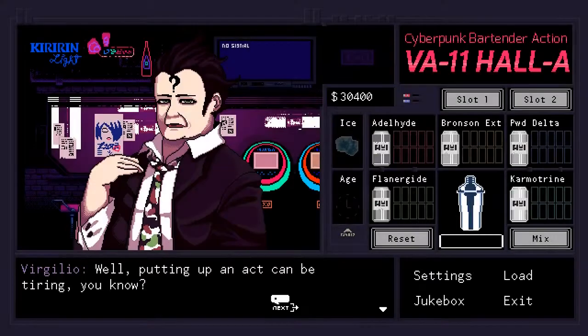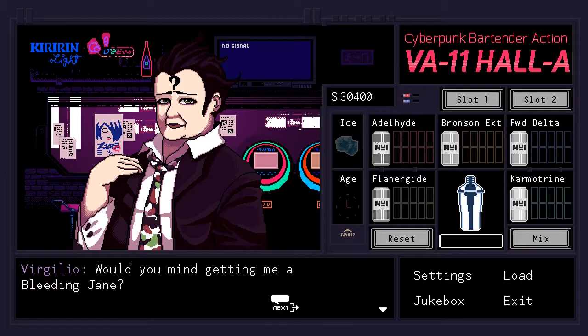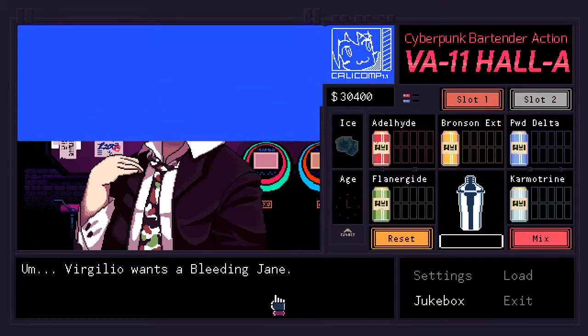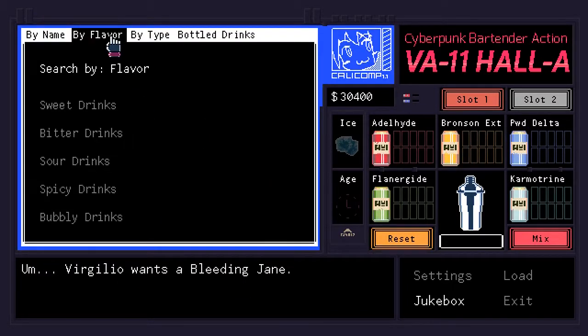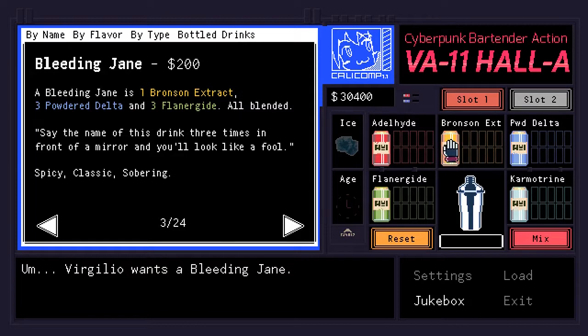First off, you're not going to be dealing with a controller in Valhalla — it's a mouse and keyboard only type affair, and honestly one that only really needs the mouse. The reason for this is that the gameplay is fairly simple, falling in line with needing to click to advance the story, albeit with a key game mechanic added to the mix in a brilliant manner.